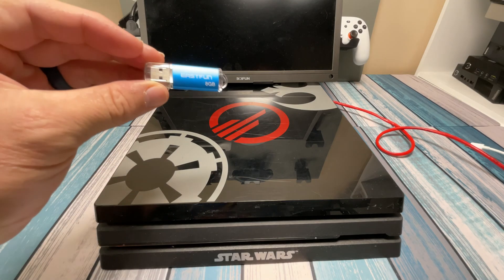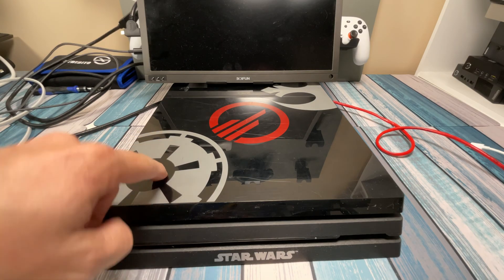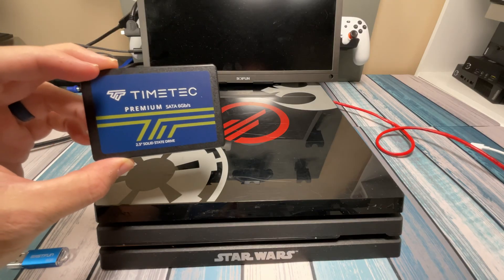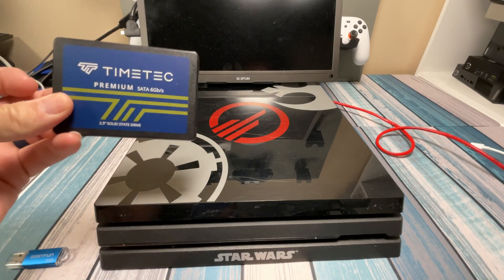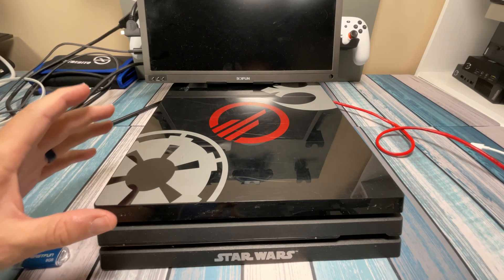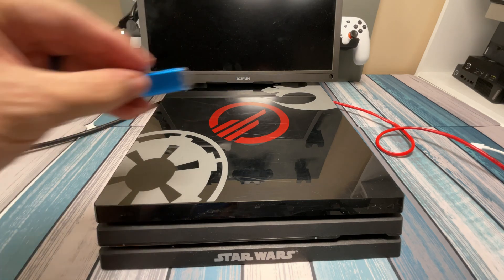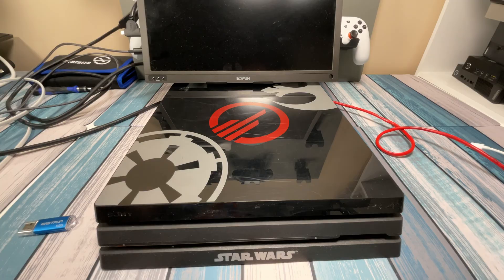Now to get this done we're going to need a couple things. First we're going to need a USB drive — this one happens to be 8 gigabytes, that's going to be plenty big enough — to copy the new operating system off the internet and get it transferred onto our PS4 after we get the new drive in there. Second we're going to obviously need the new drive. In this case it's a TimeTek 2.5 inch 2 terabyte SSD. I'll have links to a couple different sizes down in the notes below. And then we're going to need some kind of drive to back up our data. Depending on how much you have on here will determine the size you need — you may use a big thumb drive, even a 1 terabyte thumb drive. What I'm going to be using is an external enclosure with an NVMe SSD to back up the data.